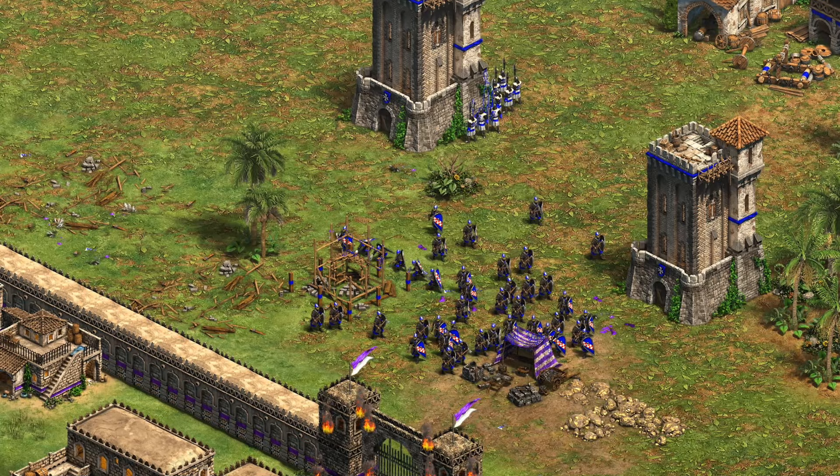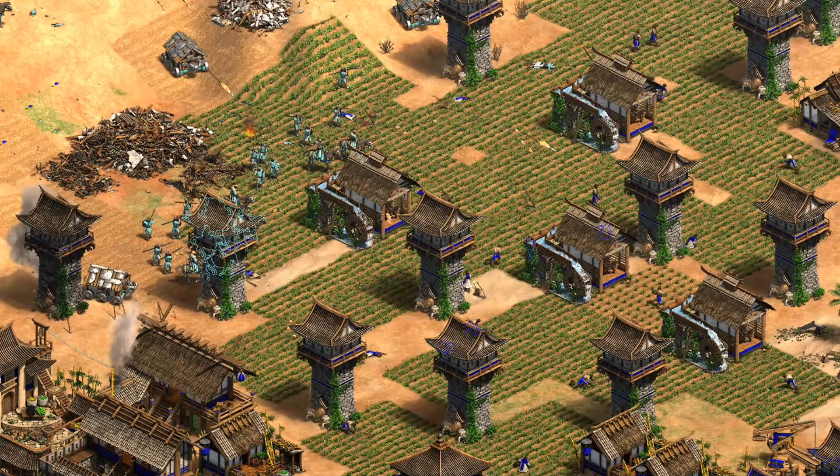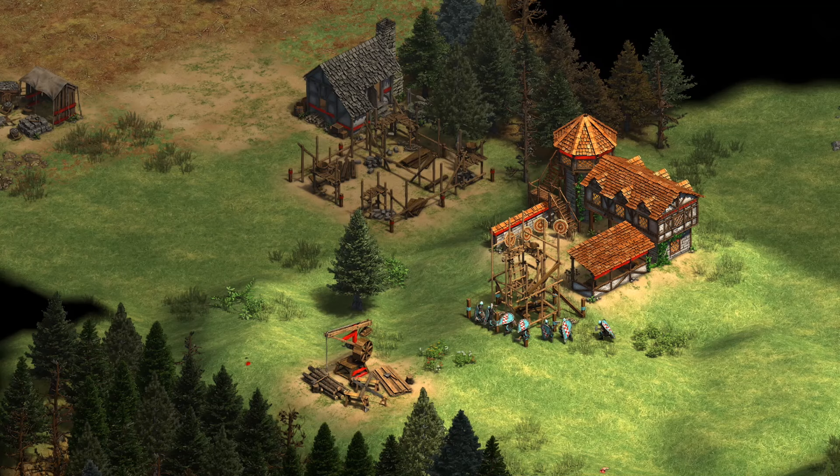Hey guys, Spirit of the Law here. In this video, we're going to take a look at the Sicilians' unique building, the Donjon. It replaces the regular Watchtower line for Sicilians, but how do the two buildings compare? And for that matter, how does it hold up to Japanese Towers or other defensive buildings? These are all questions we're going to dive into.